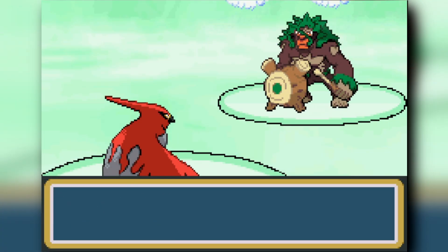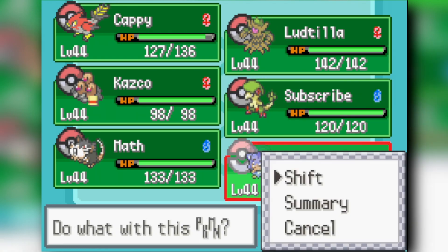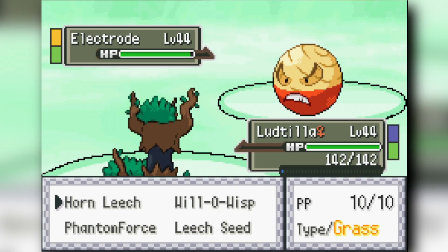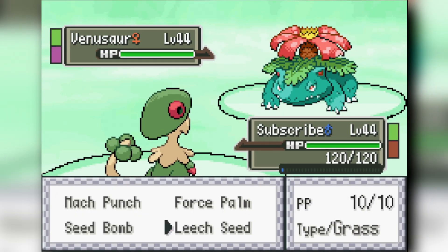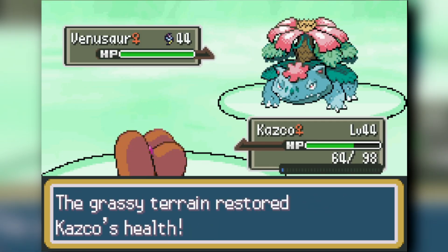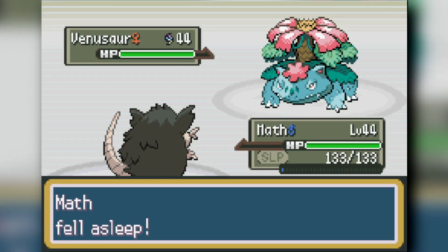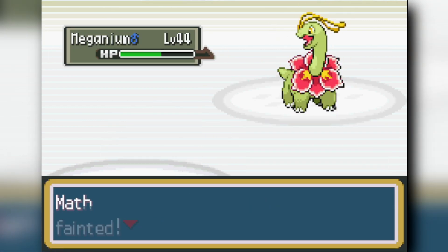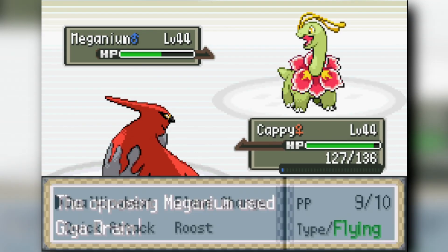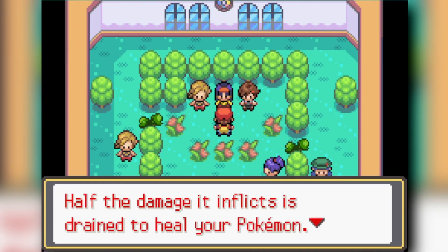Erica sends out Electrode, which is scarier than expected, so I switch to Simipour as a free stack. Trevenant baits Electrode into Chloroblasts, then Phantom Force knocks it to low HP before we both faint — taking out Electrode. I switch to Breloom, then Ducklett to bait a Sludge Bomb and Bulldoze to lower speed. Radicate Swords Dances and Double Edges the Venusaur. Talonflame Wing Beats Meganium, then knocks out Rillaboom and Serperior to beat Erica.